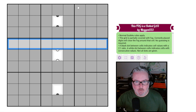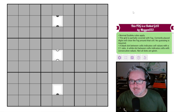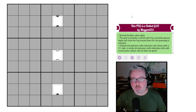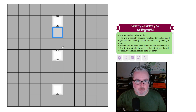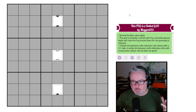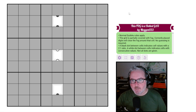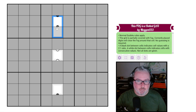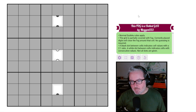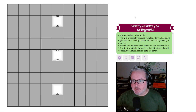We've got normal Sudoku rules — every row, column, and three-by-three box contains digits one through nine once each. The grid is partially covered by fog; correctly placed digits will clear the fog around that cell, and no guessing is required. Besides fog rules, we have one additional rule: Kropki. A black dot between cells indicates a two-to-one ratio; a white dot indicates consecutive values. Not all dots are given.